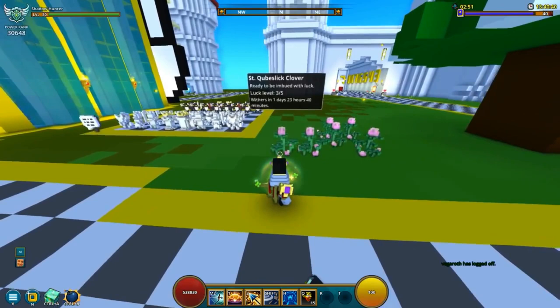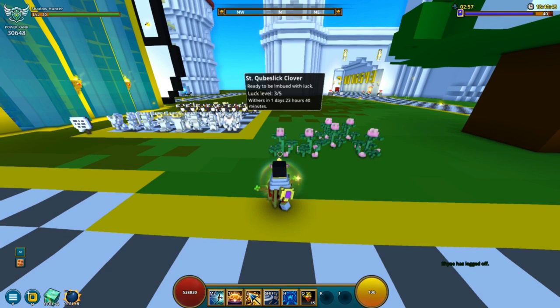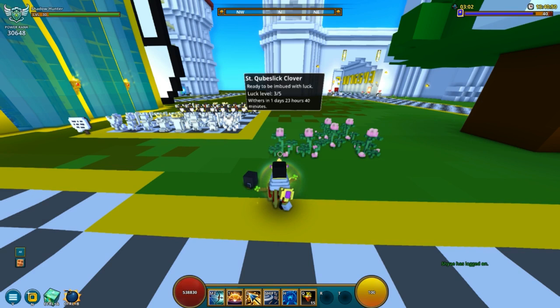This one I have at luck level 3, and as you can see, this is ready to imbue with luck. So I could throw down a Lucky Star right now, and it would basically imbue this one with luck so it would be at stage 4. Then another hour later I would be able to imbue it again, and then have to wait another hour to harvest it.